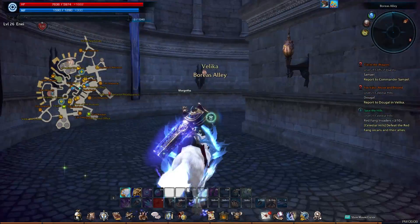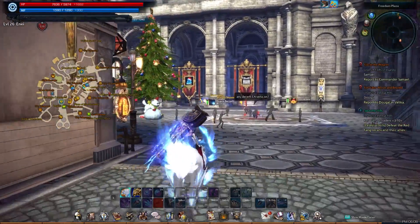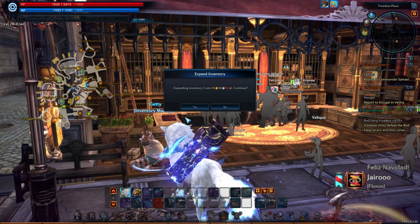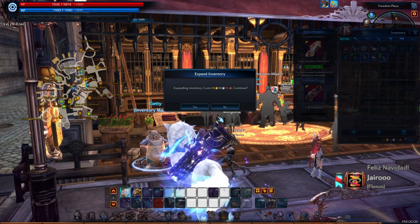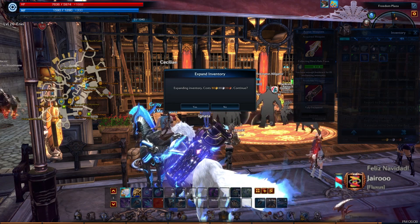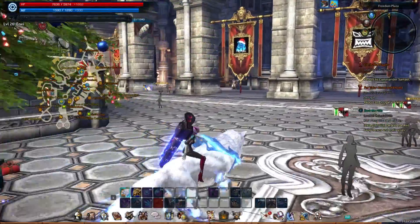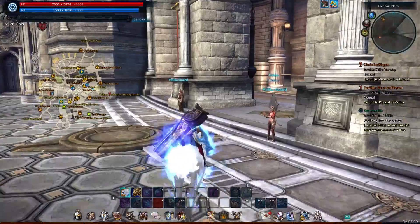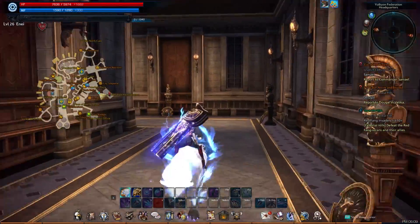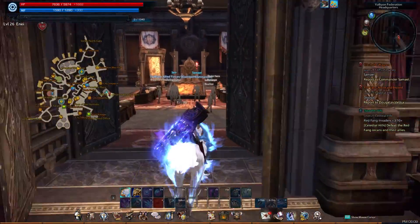I need to go back to Commander Samael. Let's check and see how much it is to expand our inventory — 80 gold. How much do we have? We have 101 — we could actually do that. Do we want to spend our gold on that? I think we want to wait, because pretty soon we'll go ahead and do some crafting. And crafting can get kind of expensive because you have to buy these different kits to be able to do things. So we may wait on that.